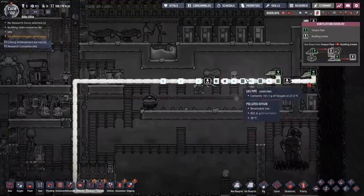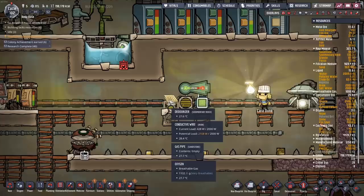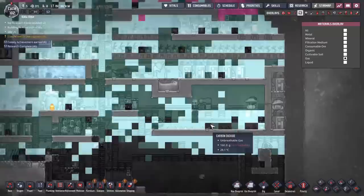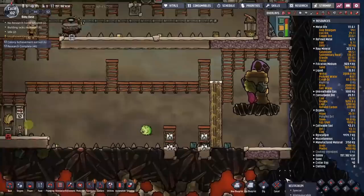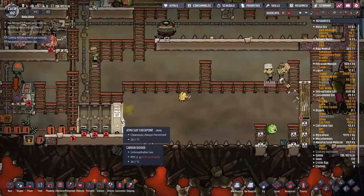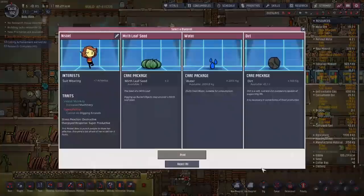The plan is simple: we pump gas out of here, and if it contains oxygen it gets sent down to the suits. If it's not oxygen it gets dumped out here, and most of what gets dumped will be polluted oxygen. That gets filtered by this deodorizer and slowly circulates back around, turning all that polluted oxygen into clean oxygen for our suits. We'll also end up with a bunch of carbon dioxide down here that we'll need to move. We want to make sure once people are in suits, their only way out is back through more suits.